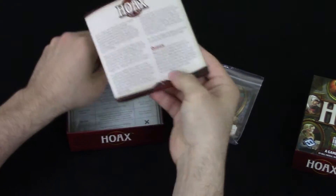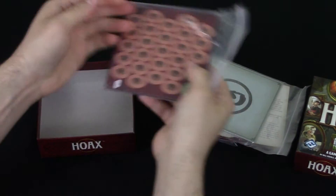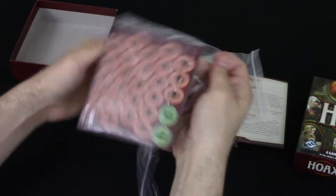One small thing of cards, a rule book, these look like reference sheets, and some tokens. Let's get right into these tokens here. I'm just going to rip this bag — I'm not going to use this bag.